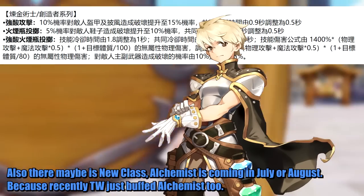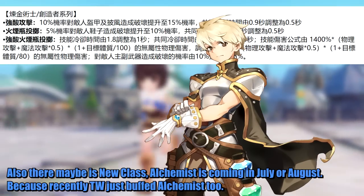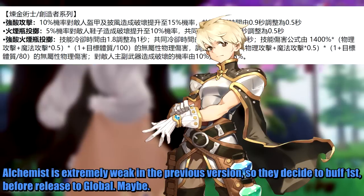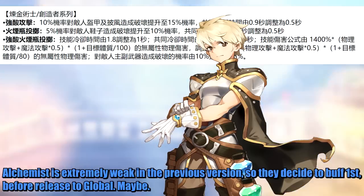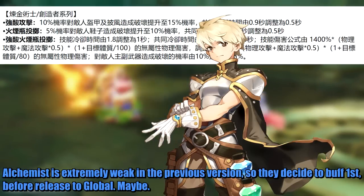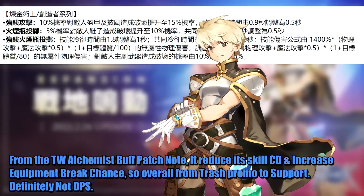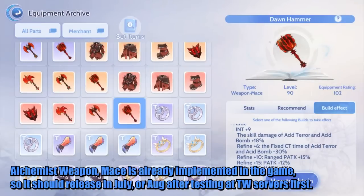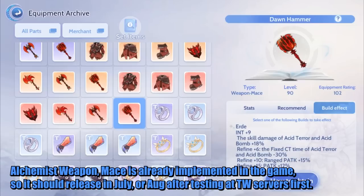There may also be a new class coming — Alchemist — arriving in July or August, because Taiwan recently buffed Alchemist 2. Alchemist was extremely weak in the previous version, so they decided to buff it first before releasing it globally. From the Taiwan Alchemist buff patch note, it reduces skill cooldown and increases equipment break chance, making it go from trash DPS to a support role — definitely not DPS. Alchemist's weapon, Mace, is already implemented in the game, so it should release in July or August after testing on Taiwan servers first.